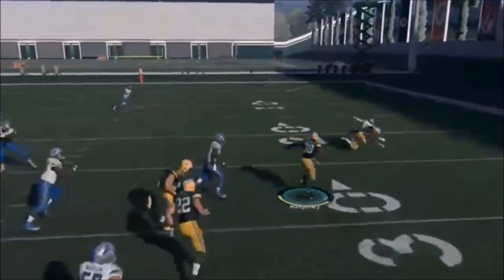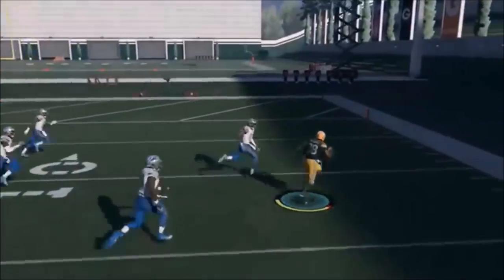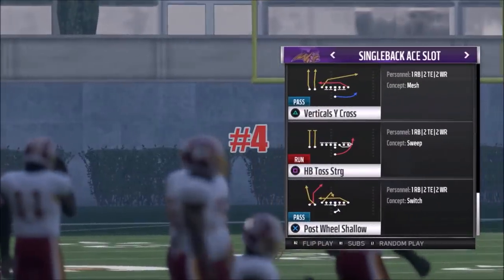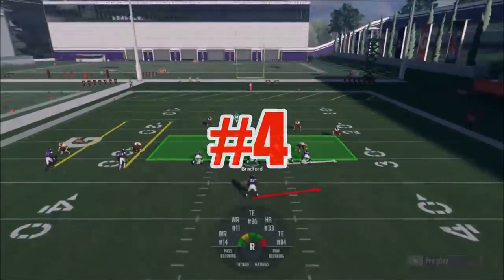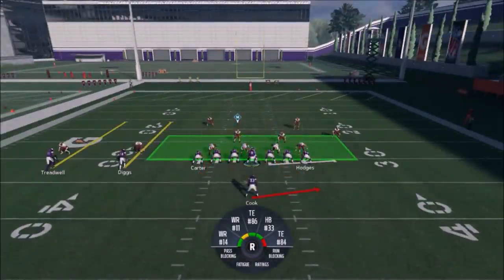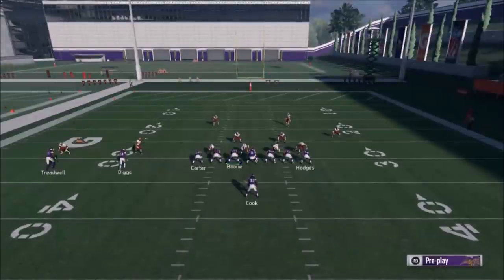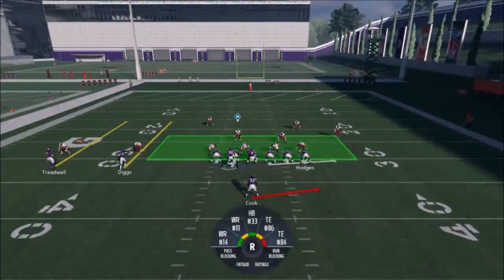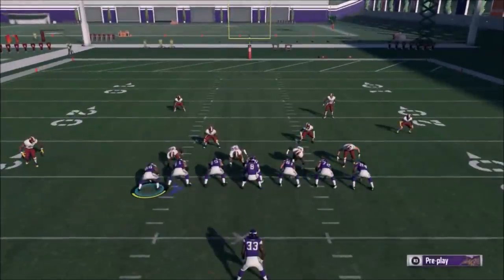You really want to do your pre-snap read to see which side gives you the best advantage. You can see that cornerback is getting handled by the tight end on the halfback toss. So you have an option to run to either side — there are really two audibles, two ways you can make this. You can motion over this tight end. The tight end motion is pretty good, but I wouldn't say that's the absolute best way.